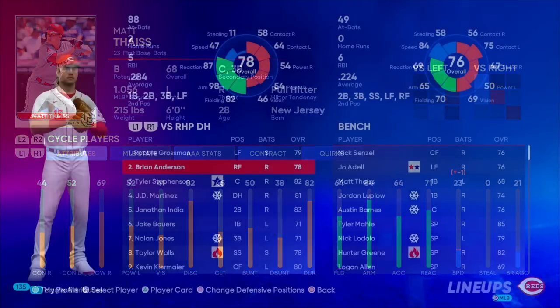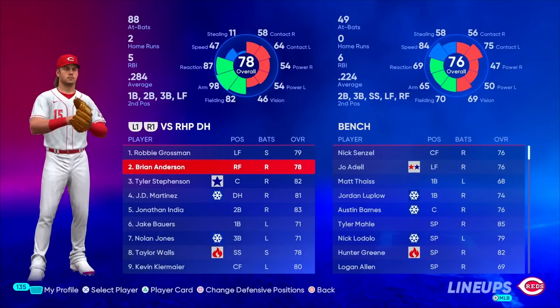We did make a quick lineup update as both Robbie Grossman and Brian Anderson are now 1-2 in the order. We're just trying to get that super OBP at the top. Ideally both these guys have almost .400 OBPs, and they're just lining up RBI opportunities for Stevenson, Martinez, and Jonathan India.